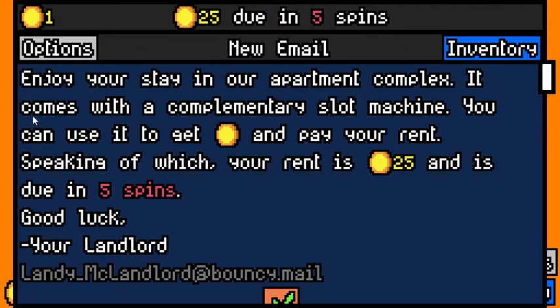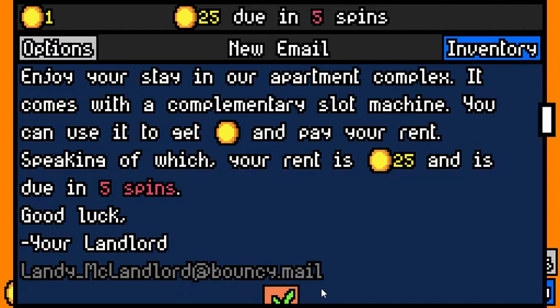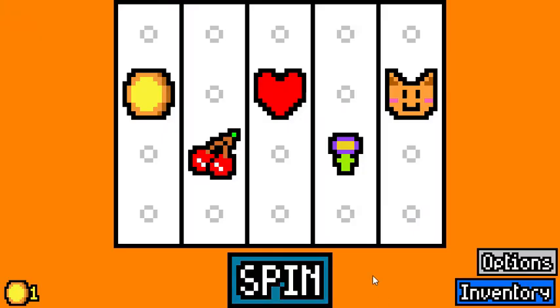So enjoy your stay in our apartment complex — it comes with a complimentary slot machine. You can use it to get gold and pay your rent. Speaking of which, your rent is 25 gold and is due in five spins. Good luck, your landlord. Landy McLandlord.